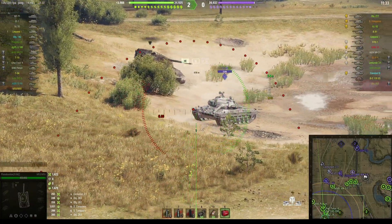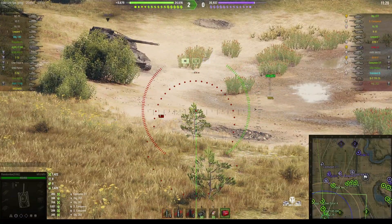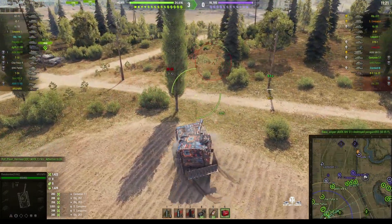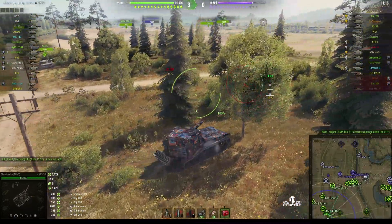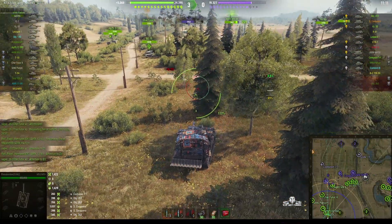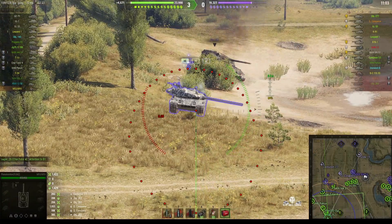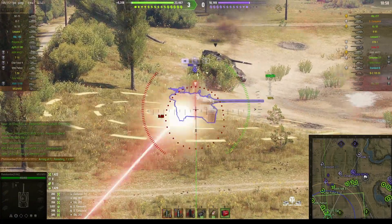There's a VZ-55 down there in the bowl. It's not a very good place to go because it makes you static — if you stay in the same spot in the bowl, you're going to get hit by arty. And that's a direct hit. The best place for the bowl is for light tanks, not for heavies or mediums. Light tanks can get in and get out quick, but it is a dangerous place to go the bowl, especially if you're a heavy or a tank destroyer.